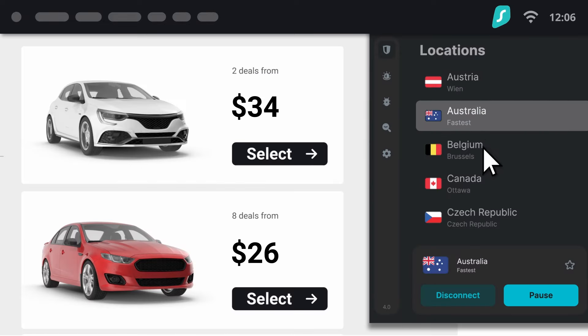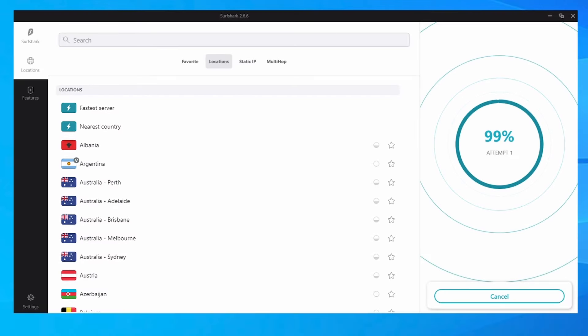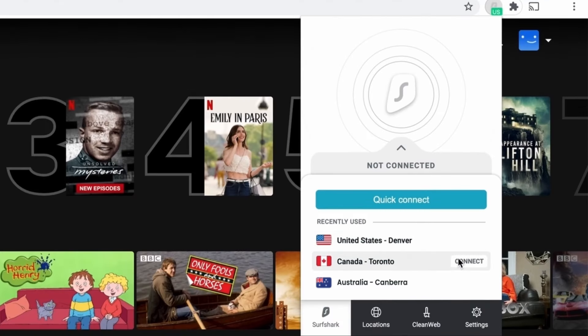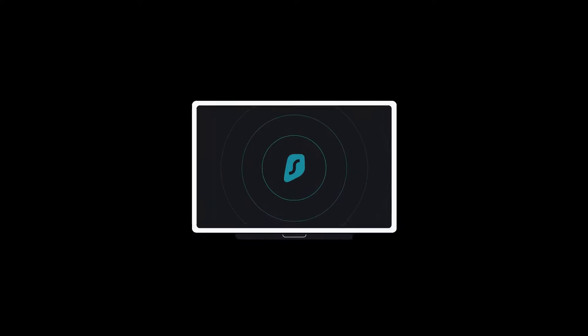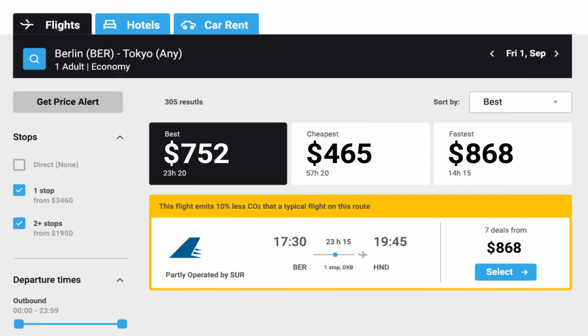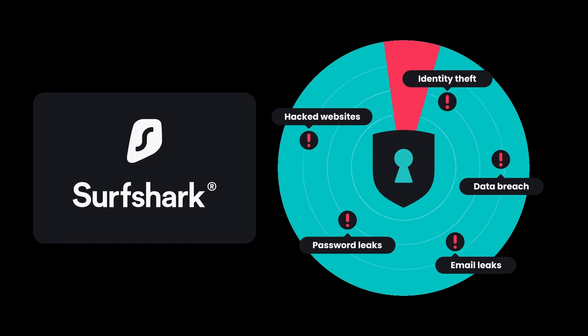And talking about saving money — this video is sponsored by Surfshark VPN. Companies adjust their prices based on where you search from, and you can save a lot of money with Surfshark VPN, especially when booking flights, hotels, and rentals. It lets you change your location across 3,200 servers in 100 countries, stream region-locked content, and includes anti-virus software to protect your devices. Use code FIDEME for an extra four months free — link in the description. It also has a 30-day money-back guarantee.